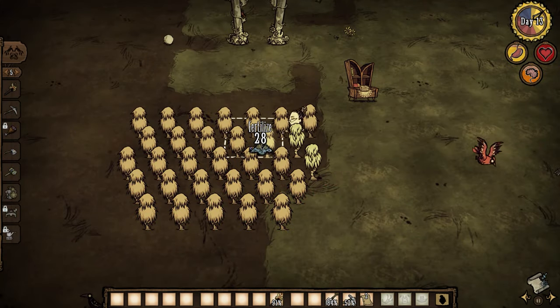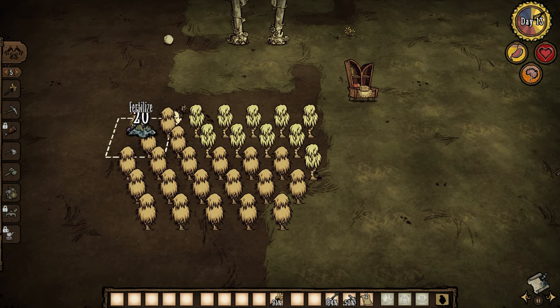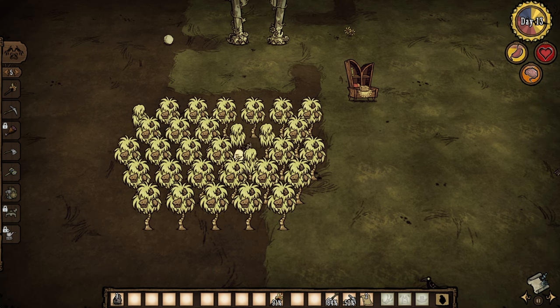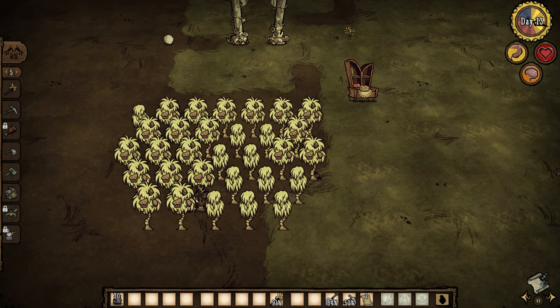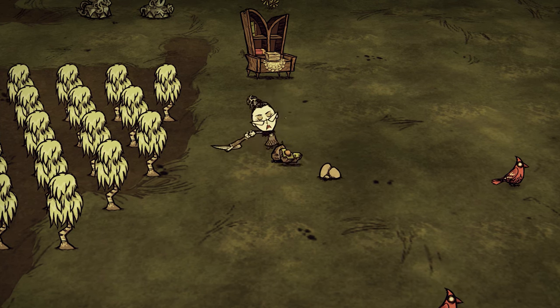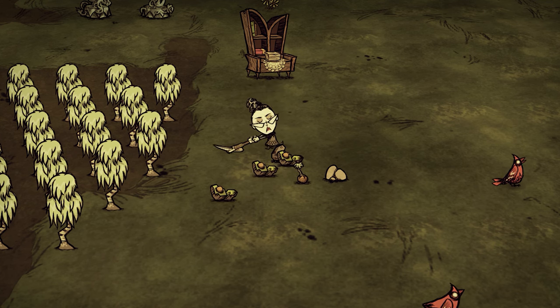Your goal is to get a minimum of ten sprouting stone fruits. If you get more it'll make the farm slightly faster, but ten is enough and I definitely wouldn't go higher than twenty. Why not just use the bushes you stole from the moon? I'll explain that later. Sprouts are a 1% drop from stone fruit, so this process may take a while.